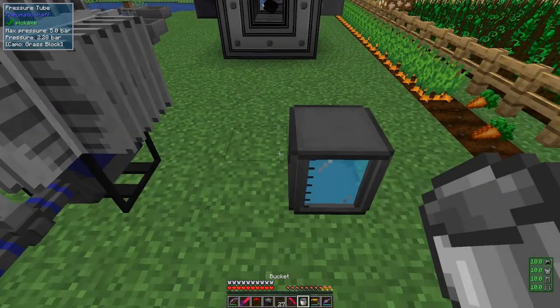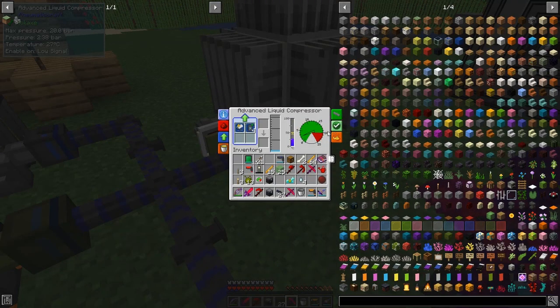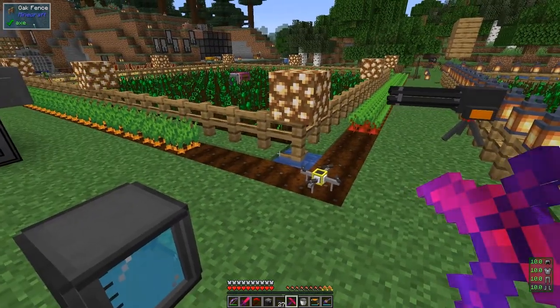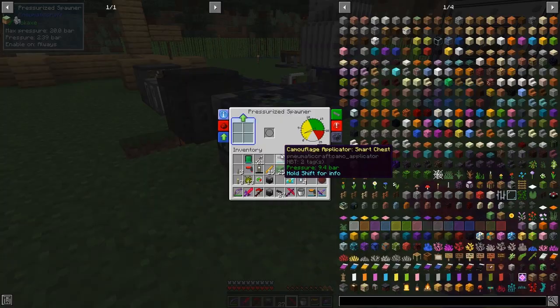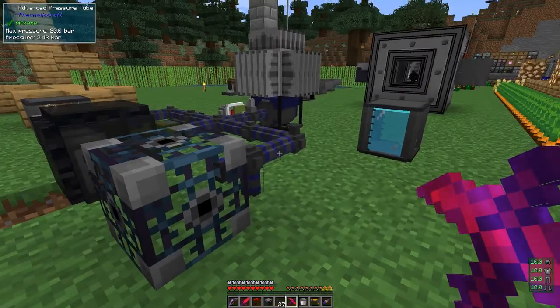I'm getting a bit of lag in here - that's probably part of the problem. That should be running now, and the pressure should be building up. Let's check it over here - indeed it is. I lost a lot of carrots there from the kerosene, but that shouldn't matter very much. So let's put into here the spawner and wait a while before this pressure reaches up. I should probably put a speed upgrade into that.